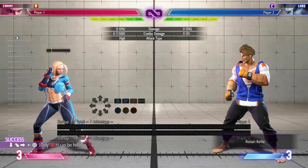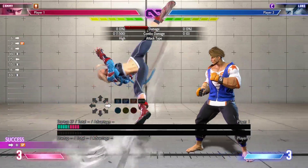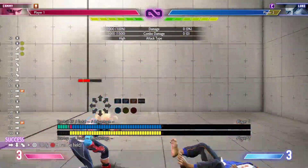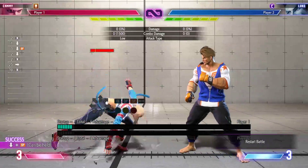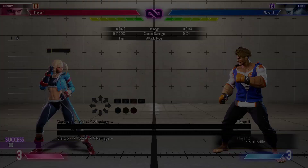The heavies don't work anymore when it comes to confirming off lights — used to in Street Fighter 4 and 5. Forward and special is gonna be Cannon Spike — that's her uppercut. That's the medium version as well. We get different properties on the heavy, which we'll get to in a bit.